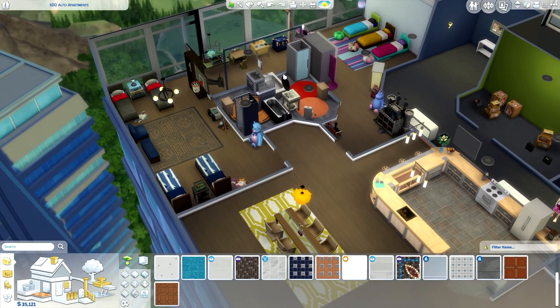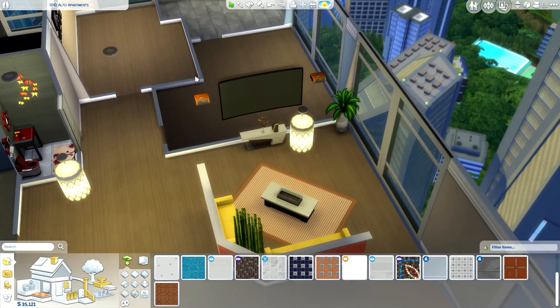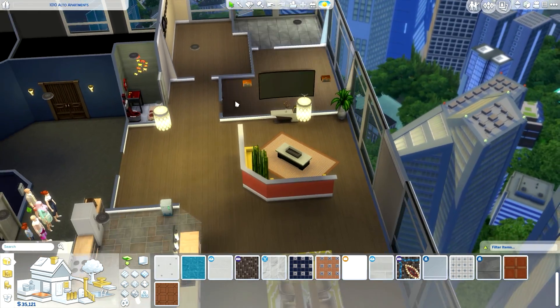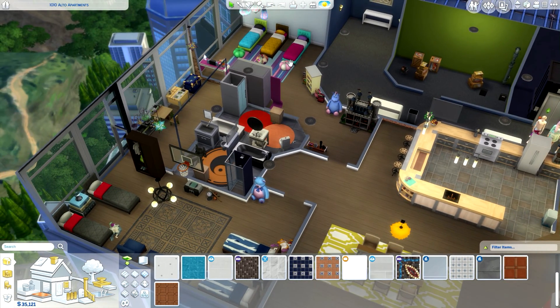It is done! This is the bedrooms and bathrooms for the kids. As for Larissa, that will be in the next episode. This apartment is huge — I still have to do the office, her bathroom, and her bedroom, and then we're done. Thank you for watching, hopefully you enjoyed this one, and I'll see you guys next time. Have a great day! Bye!